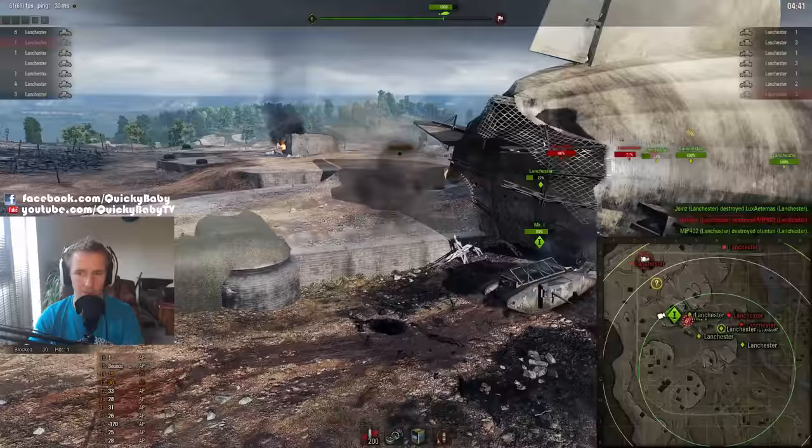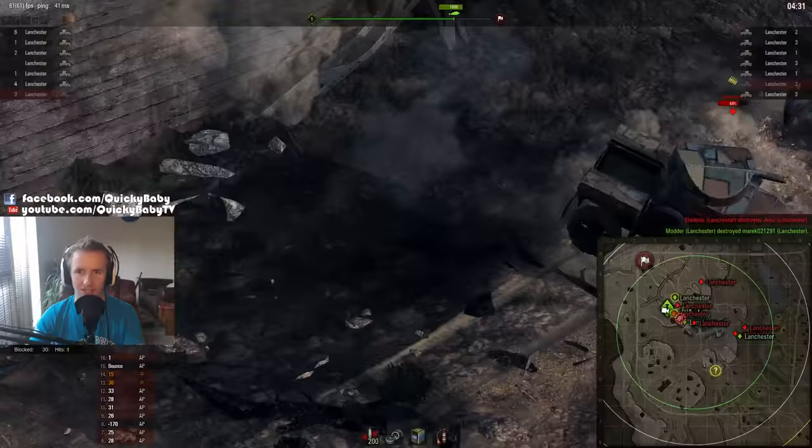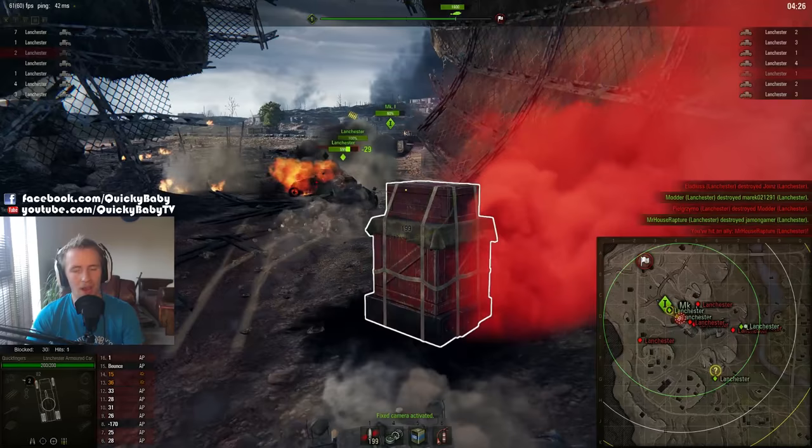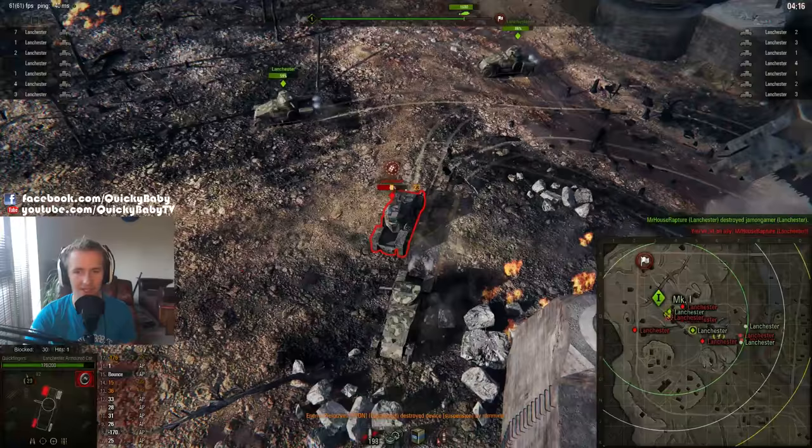Oh, is that guy going to be able to get there? He might — but hero Mr. House Rapture just managed to ram that fellow before he got to the Mark. Right now, if you want to try and win this game mode, my big recommendation is to just try and block people, try and track people, just stop people from getting that bomb anywhere near your Mark. Nice ram there — did we take his wheels off? I nearly said tracks, but remember, these are wheeled cars.